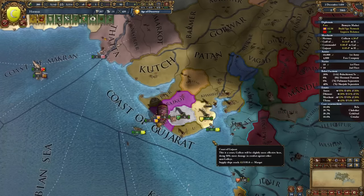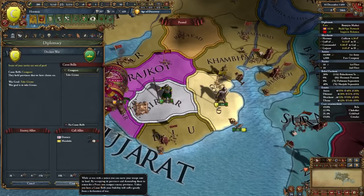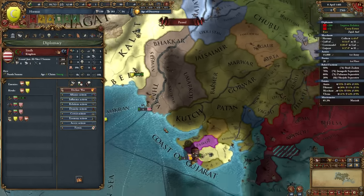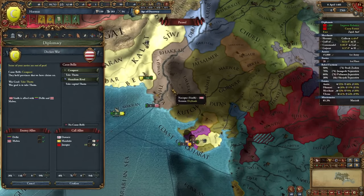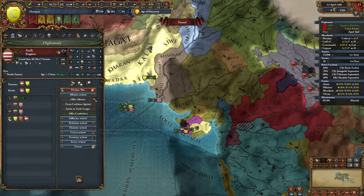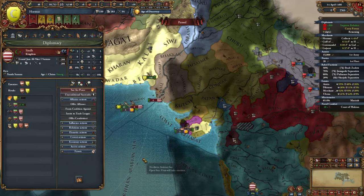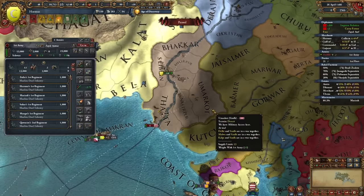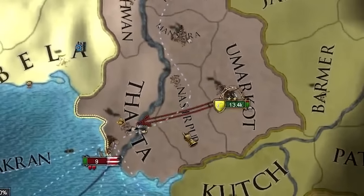Adding the trade company province will push more money our way. We're also going to attack a small OPM who has no allies. We can ally Juanpur as well, which is great. I was going to start a war against Sind, but they ended up allying Malwa — honestly, maybe we just go for it anyway. We'll try it out, especially since we're getting stack wipes on armies, which always helps.